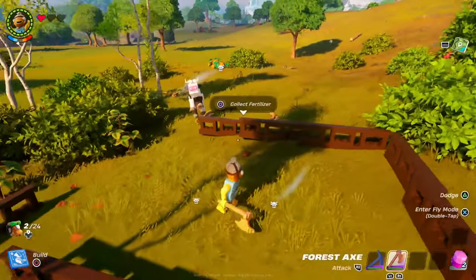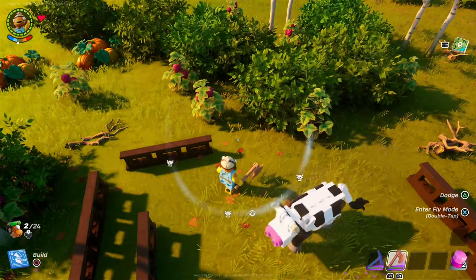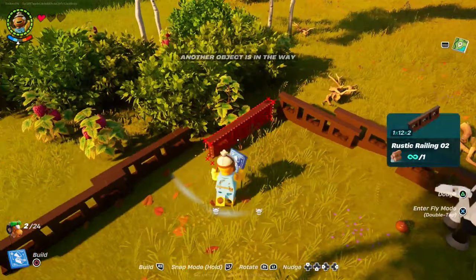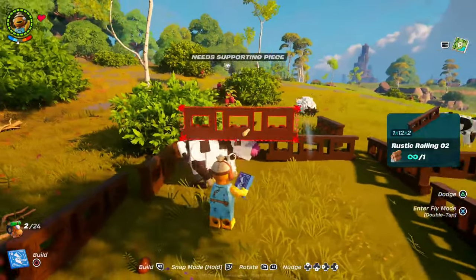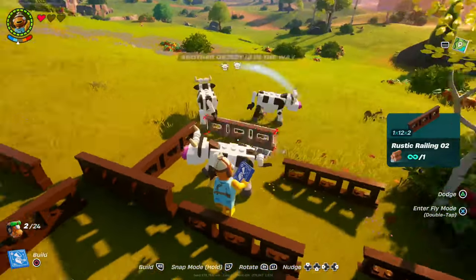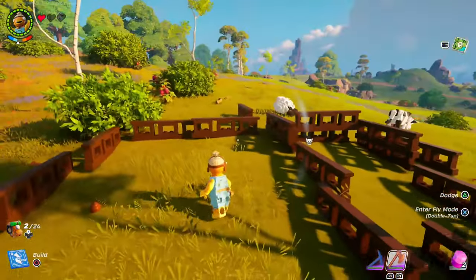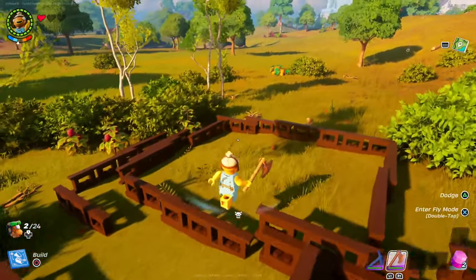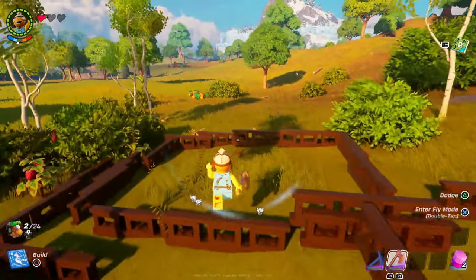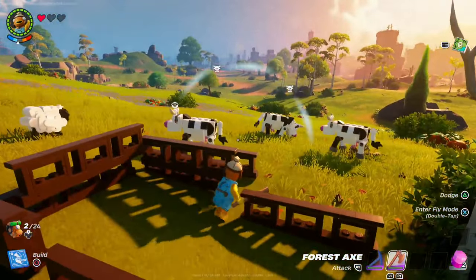You've got to make the railing high up — two floors up — and then place it in. As you can see, I've dropped fertilizer so they're going to come in. You might be able to lock them in if you make it high enough. The rustic railing you want is rustic railing zero two. In survival you can craft it from wood. That's basically how you do it.